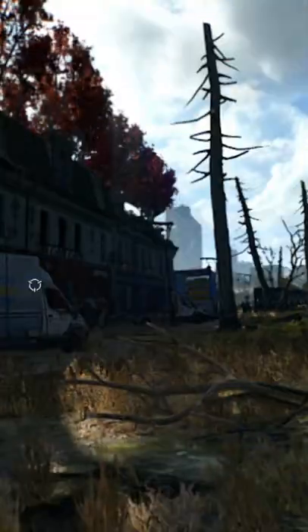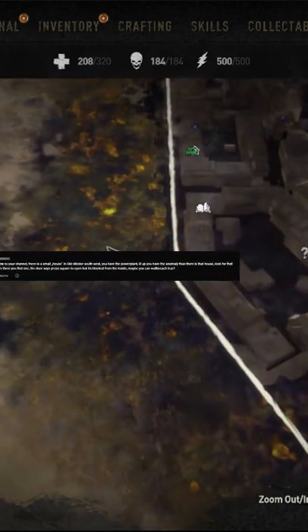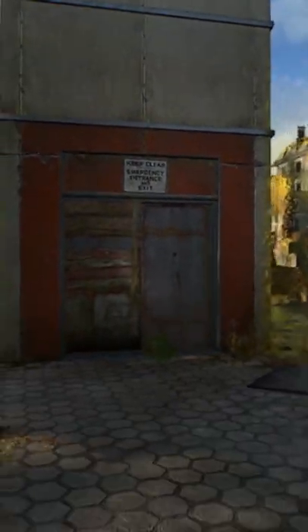How is it going beautiful people? I recently received a comment on one of my videos requesting to check out a building just outside the west side of the old Villador map. He stated that you could turn the handle, but it won't let you in. Instantly, I knew what he was talking about, as I did explore this building previously.